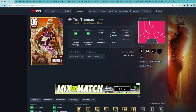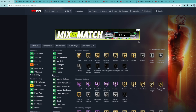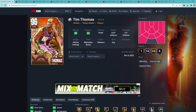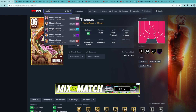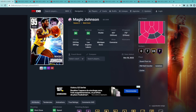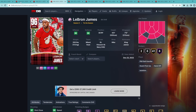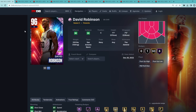At the number one spot is pink diamond Tim Thomas — a power forward/small forward at 6'10" with a 7'2" wingspan. He's still probably a top five card in MyTeam and definitely the best pink diamond card. We all know what Tim Thomas can do in MyTeam this year — he's been pretty much one of the best cards in the game since November 4th. I'm also just realizing I forgot pink diamond Magic Johnson — I didn't include him in this top 10, so I completely forgot about Magic.